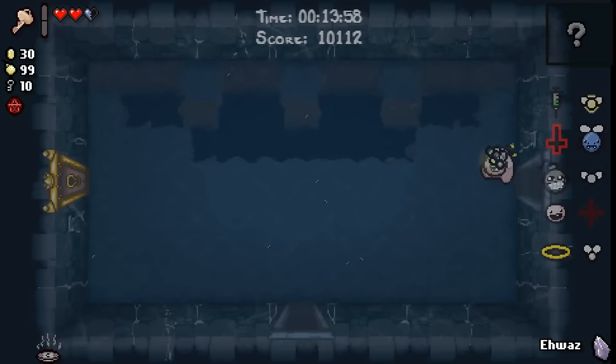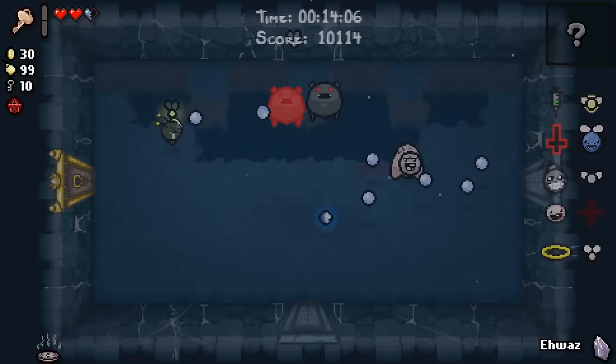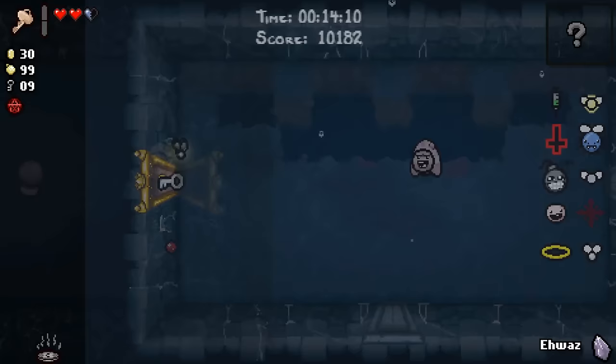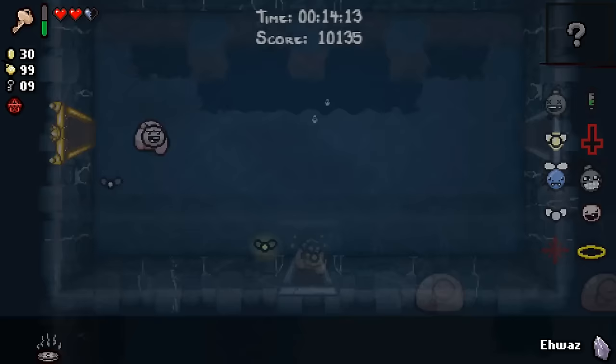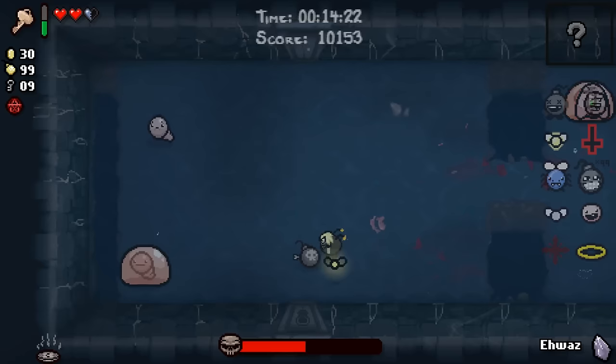I do want to go to the shop, no doubt. We have no real reason to not be excited about that. Homing bombs? 99 homing bombs is good. And there is our shop right there, so we should use Dad's Key. There could be a secret room here as well — no, there can't. We've already seen both secret rooms.